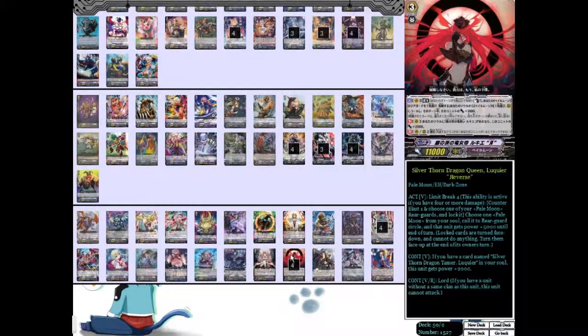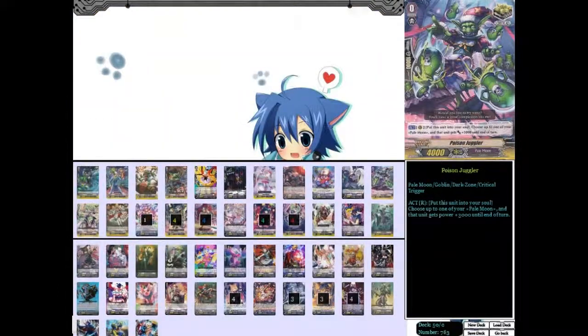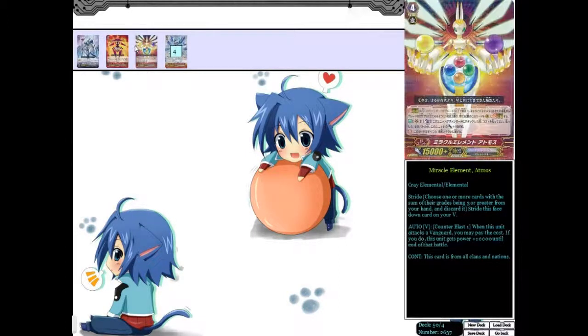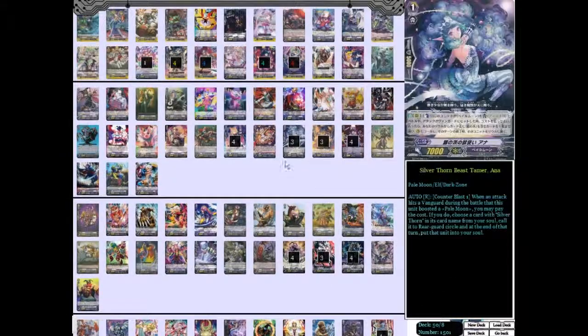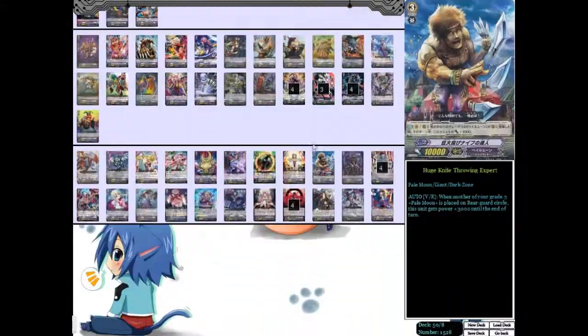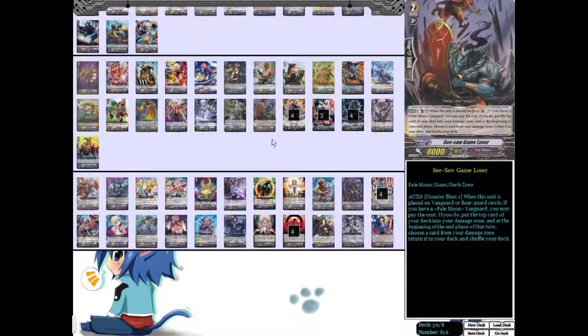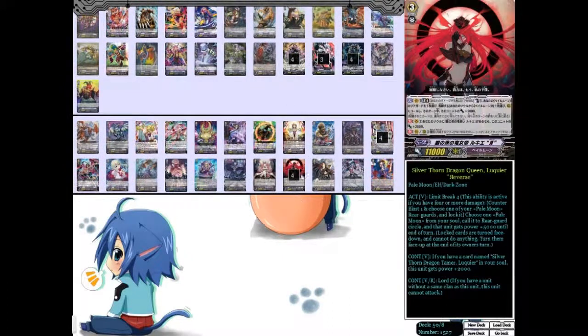That's the deck. Since we're in the Stride era now, let's just put some Blizzas and some Atmos in there for G-Assist if we need it. But yeah, that is my Pale Moon deck. I'm actually here with a friend of mine — he's about to join this Skype call, and we are going to verse each other. I'm going to use this deck and explain some of the combos as we go along, instead of just explaining them in a test round, because that's kind of really boring. I'll go ahead and call him up and jump back when we get started.